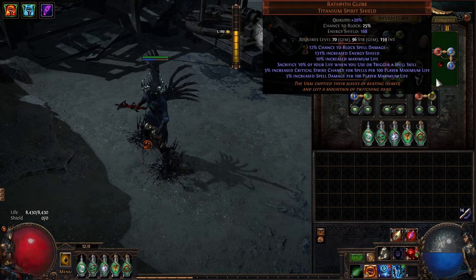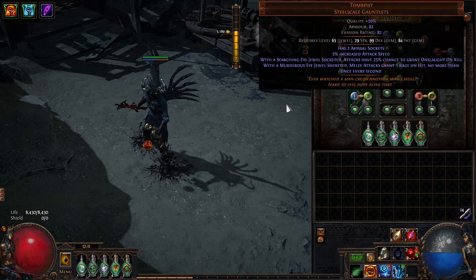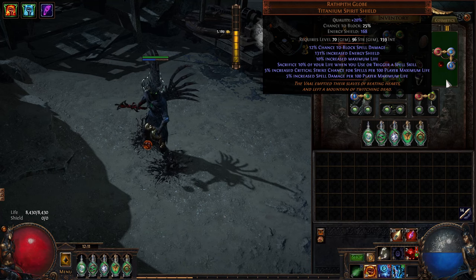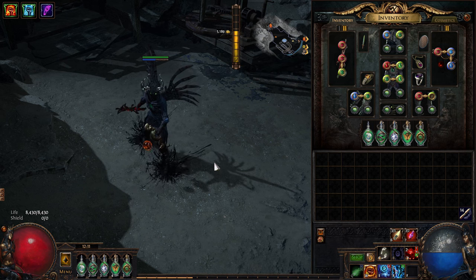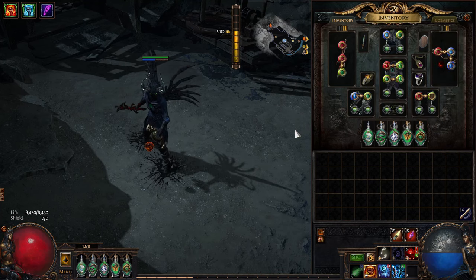Pith's Globe: 5% increased spell damage and crit strike per 100 life — that's really good damage. Blood Sacrament's effect is a more multiplier, so you want increased damage wherever you can get it to balance the equation. I don't need a life flask or a mana flask because none of that matters.